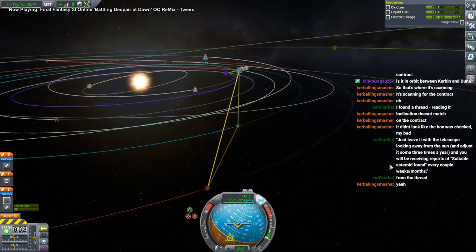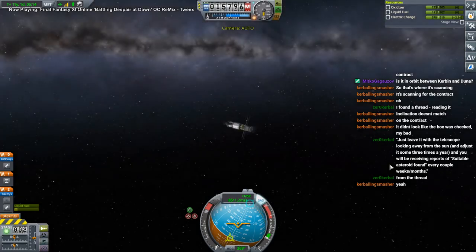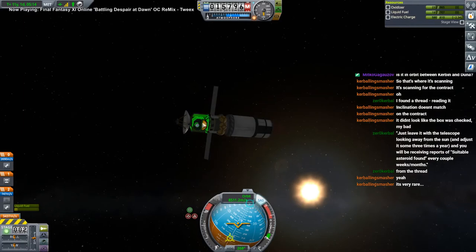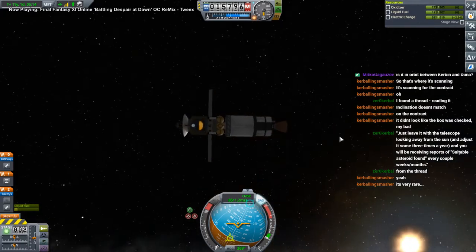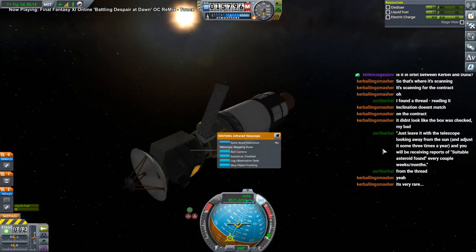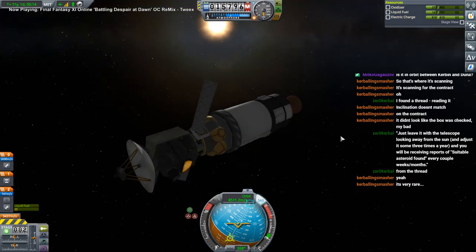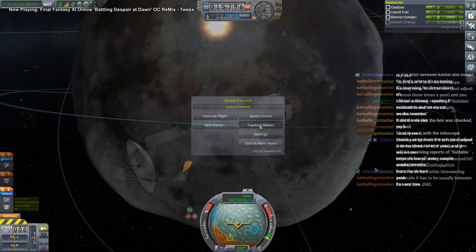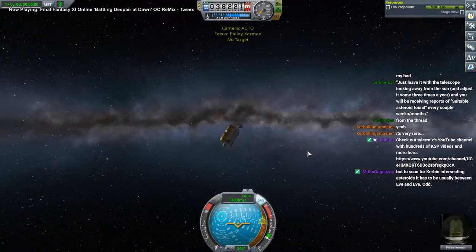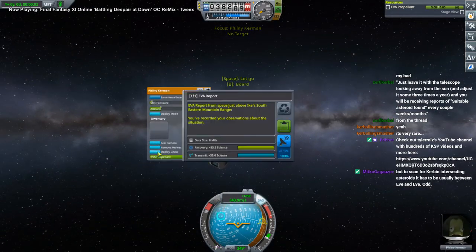Let's check — it's pretty far away from the sun right now. I think it's this inclination requirement that they have. It says 'mapping Duna,' which I guess is alright but that's what it's supposed to say. I don't know — whatever's going on is odd. Okay, southeastern mountain range.